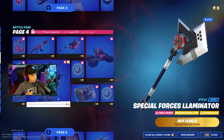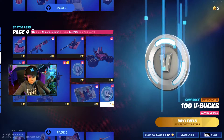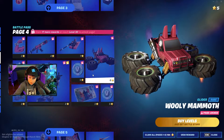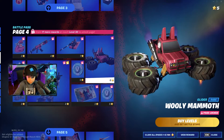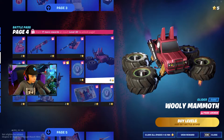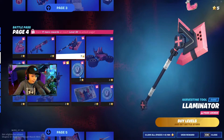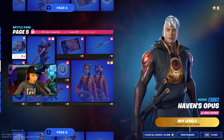He's going boom boom boom, it's pretty cool. We also got a loading screen, some V-bucks, and what is this — why does that look like a llama, and how is that flying? That makes no sense, but it's pretty cool. There's also a wrap, an emoticon, and a pickaxe. All this stuff is really cool.